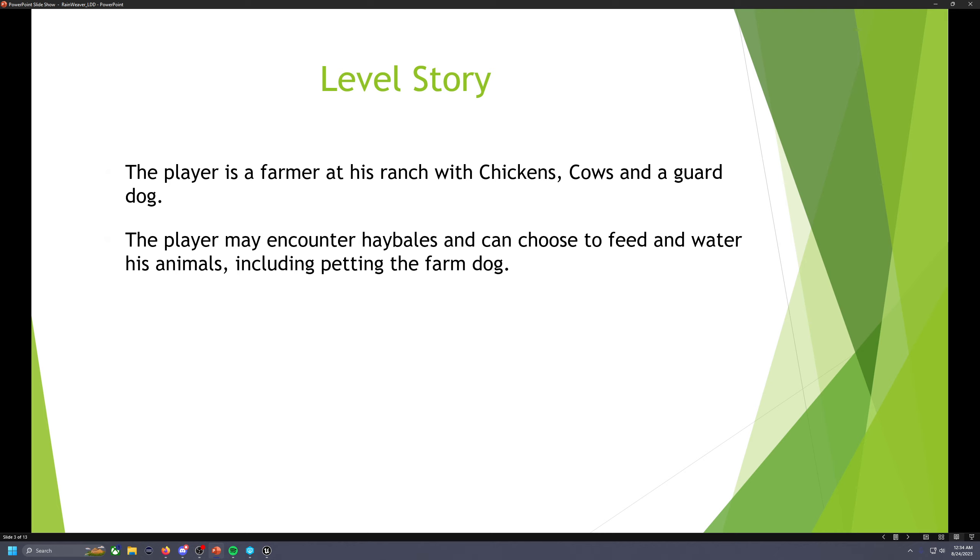So first, the story. The player is going to be a farmer at his ranch with chickens, cows, and a guard dog. The player may encounter hay bales and can choose to feed and water his animals, including petting the farm dog.